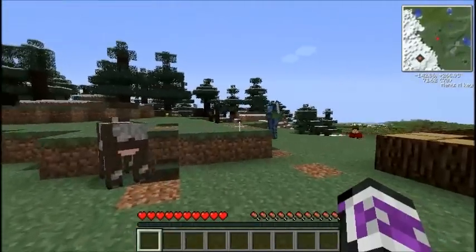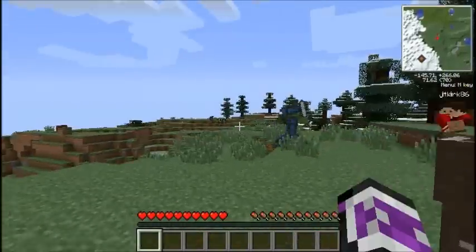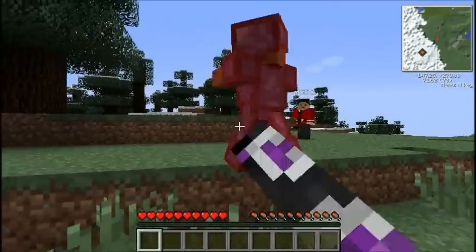Get behind him, smack him. He's teleporting. He's not teleporting. He has hacks. So if you smack him he should aggro to you, and then I'll smack him and he'll aggro to me, and we'll just keep bouncing him back and forth here.